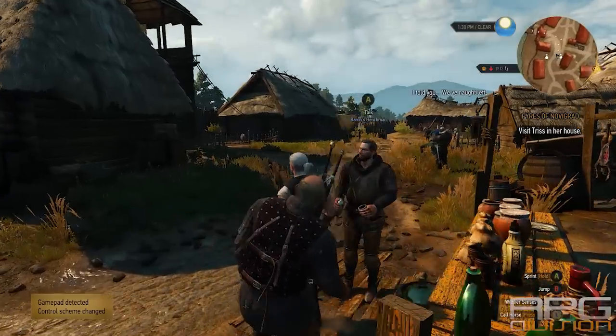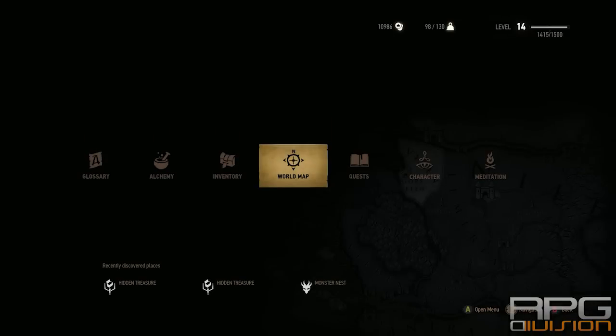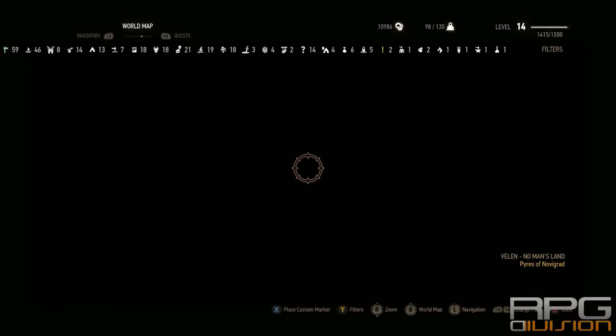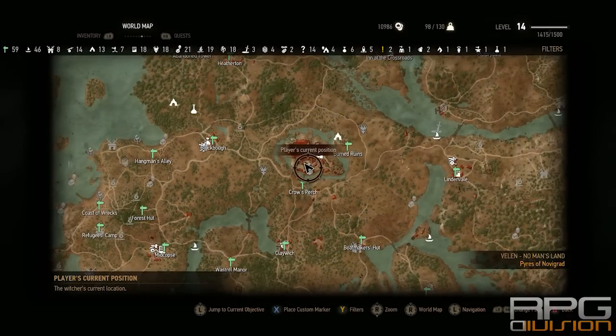Hey guys, welcome back to RPG Division. In this video I'll show you where you can get Cherry Cordial and Mandrake — a very tough to find ingredient. I tried to find it and managed to get it over here in Kraus Perch where the Baron is. Go over here.